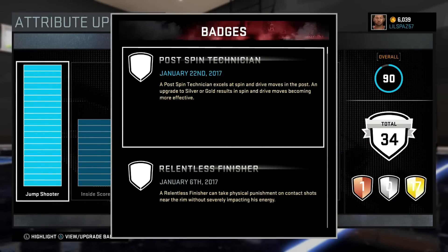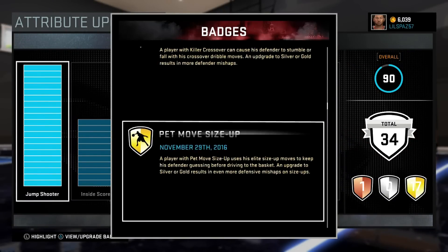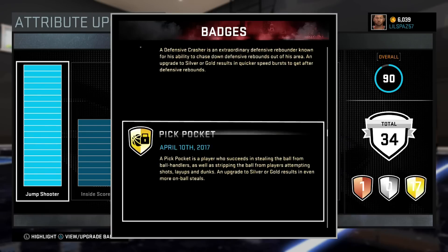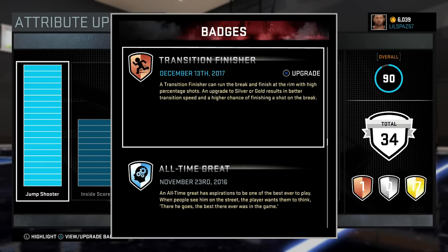Let's go up in the attributes and show you what Transition Finisher is all about. If you missed yesterday's badge, we got the Microwave badge yesterday. So Transition Finisher: break and finish at the rim with high percentage shots. An upgrade to silver or gold results in better transition speed and higher chance of finishing a shot on the break.